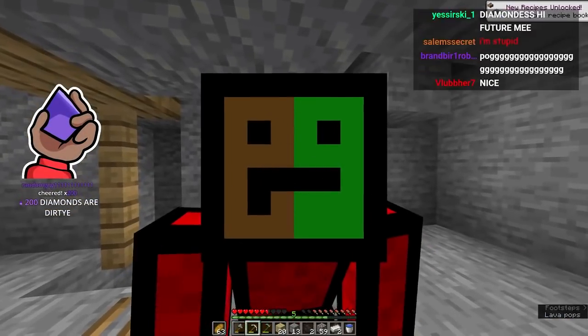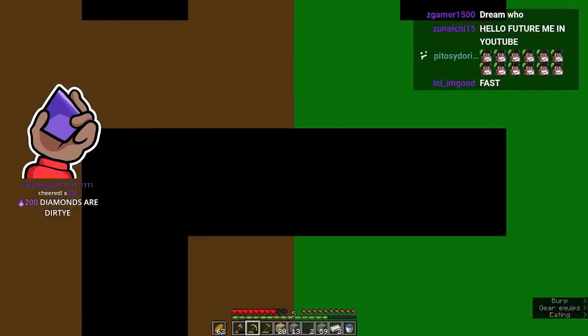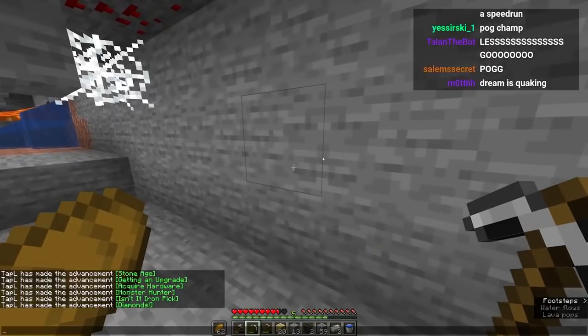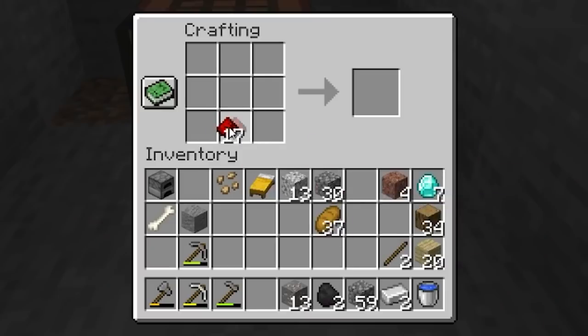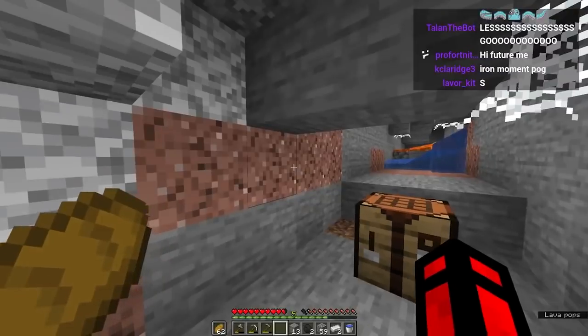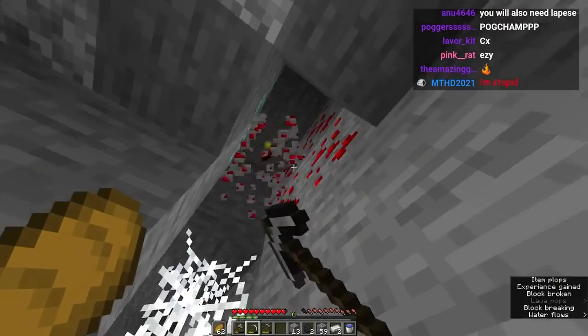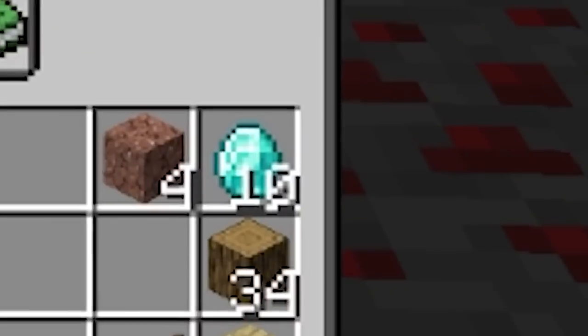There's also redstone — I'm picking it up but we usually don't need redstone unless I want to be Sethbling, which I'm not today. I'm trying to make bottles of enchanting. I've added a custom craft where you put a glass bottle in the middle of the crafting table with redstone to make bottles of enchanting, but we need sand first. Anyways, we got diamonds — wait, there's more! The game gave us 10 diamonds, this is really nice.